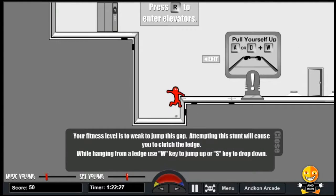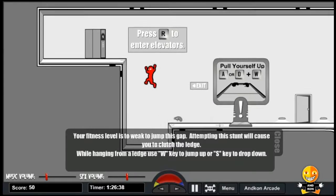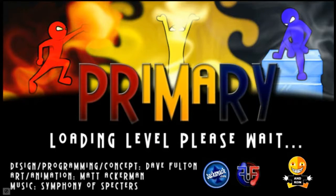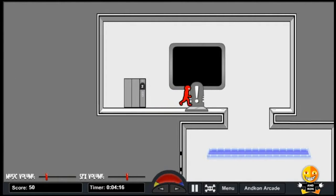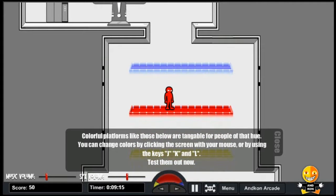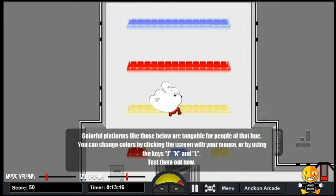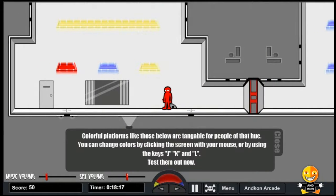Adopting this stance will cause you to clutch a ledge. Colorful platforms like those below are tangible for people of that hue. You can change colors by clicking the screen with your mouse or using the keys J, K, and L. Test them out now.